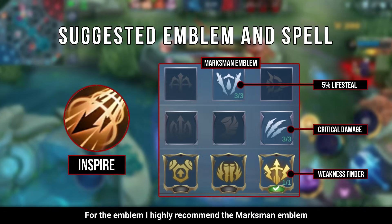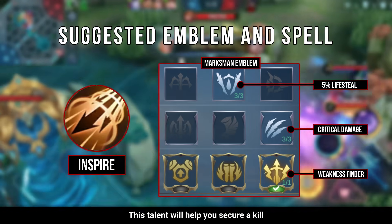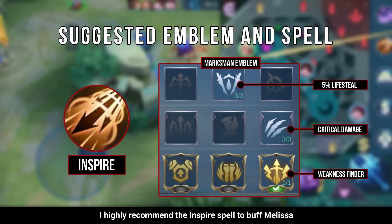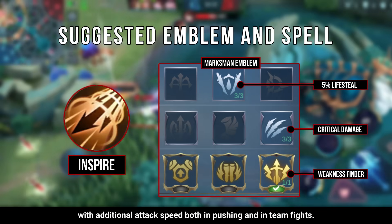For the emblem, I highly recommend the Marksman Emblem with the Weakness Finder talent. This talent will help you secure kills by inflicting movement and attack slow on your opponent. For the spell, I highly recommend the Inspire spell to buff Melissa with additional attack speed both in pushing and in teamfights.